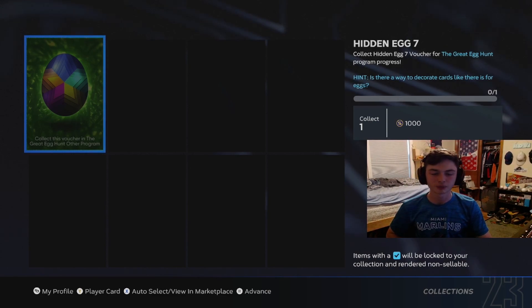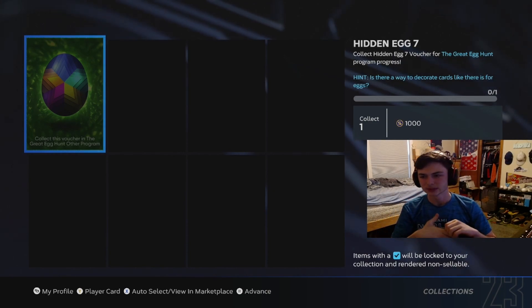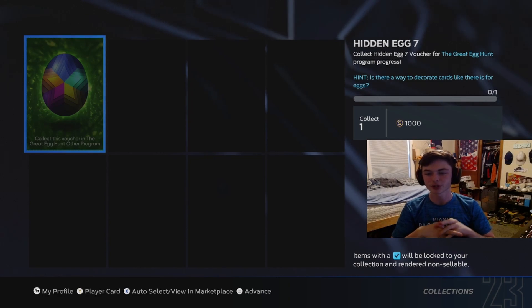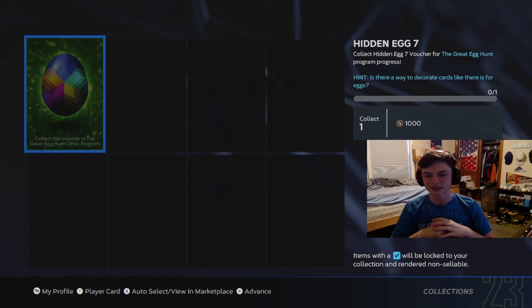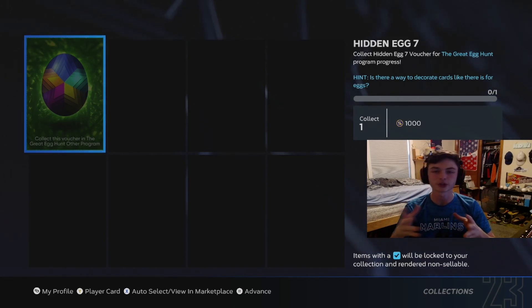Number seven has the little parallel program on it. You're going to have to parallel the cards in the other program. There are a lot of different ways people have gotten this one — some are saying if you get parallel five on some cards, others say they just paralleled one card and got it. But I'm pretty sure you have to parallel the cards in this program. You have to parallel a card in the program — I'm pretty sure that's how you get this one.